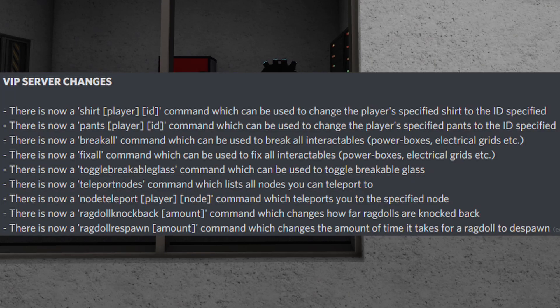VIP server changes were pretty significant. There is now a shirt and pants command, which can be used to change the player's specified shirt or pants to the ID specified. There's a break all and fix all command, which breaks or fixes all the interactables, power boxes, electrical grids, etc. You can toggle breakable glass, and there are teleport nodes — a command which lists all nodes you can teleport to. There's a node teleport command which lets you teleport to these nodes, and you can also change the ragdoll knockback and ragdoll respawn time.